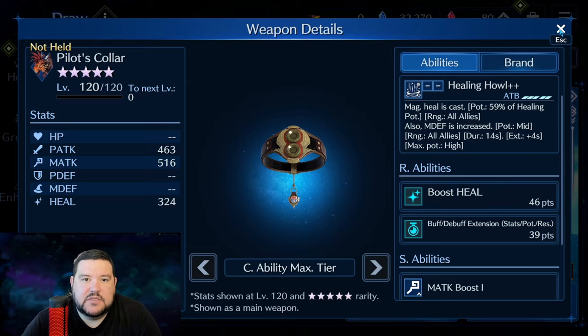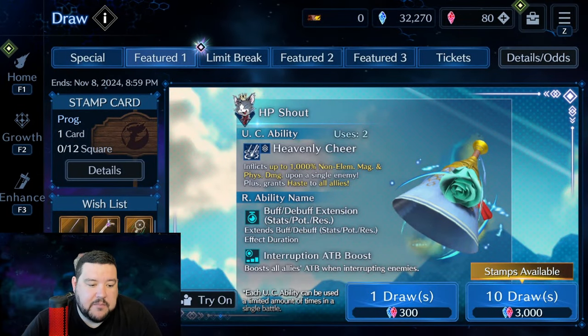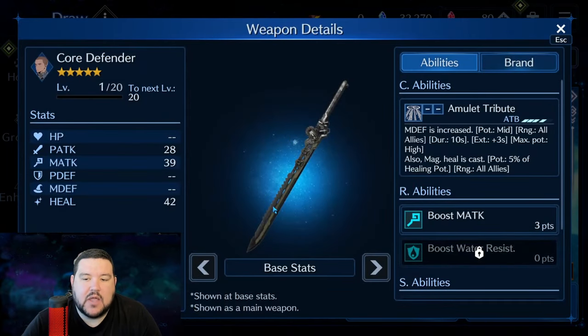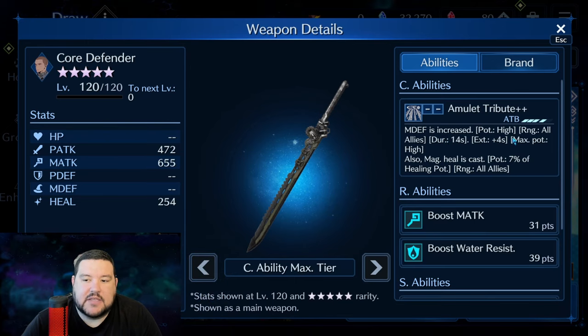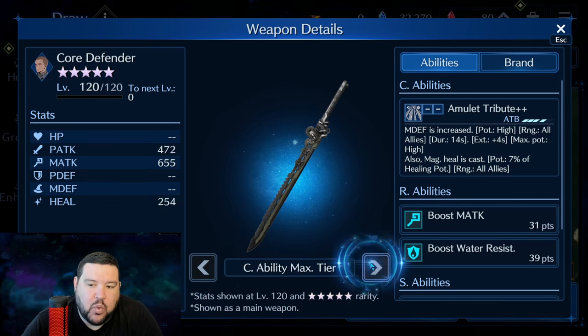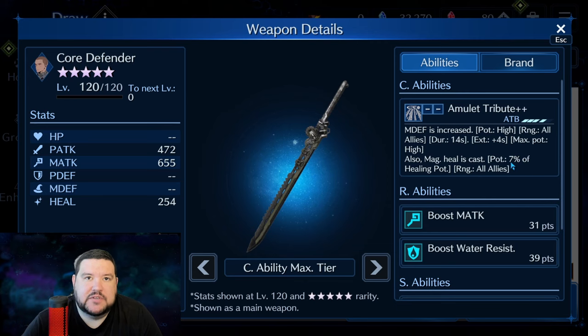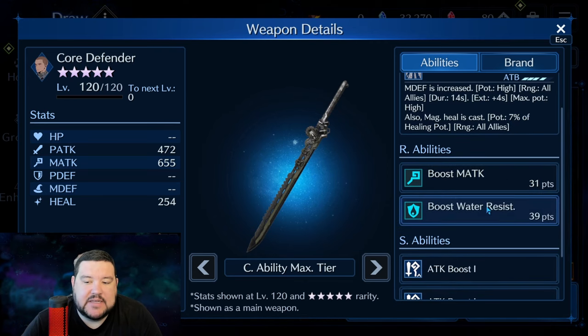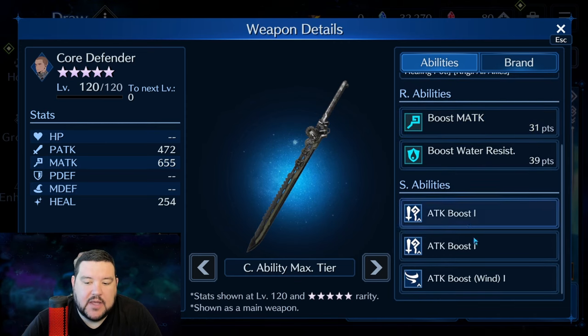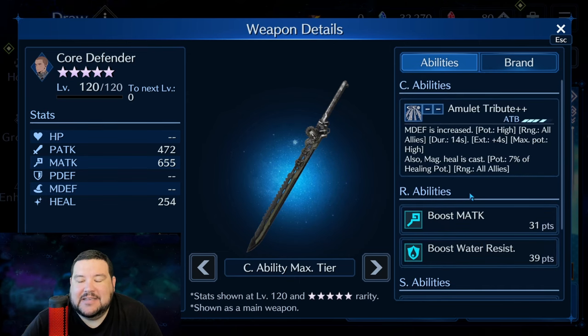If I was going to compare this to another weapon, I would probably compare it to — if we can find Matt here — this weapon right here, Core Defender. It gives the same thing: magic defense increase. But looking at max, you're getting the same duration. It does go up to high starting at OB-6. But what you're missing out on is the heal — so this is 7% versus like 59%. That's a pretty big difference. The stats here also do not line up nearly as well with what the weapon itself is trying to do, and you randomly get a win boost down there.